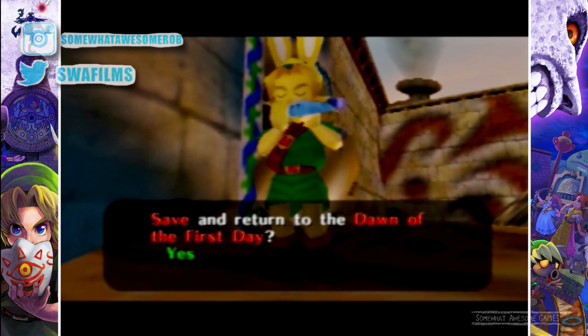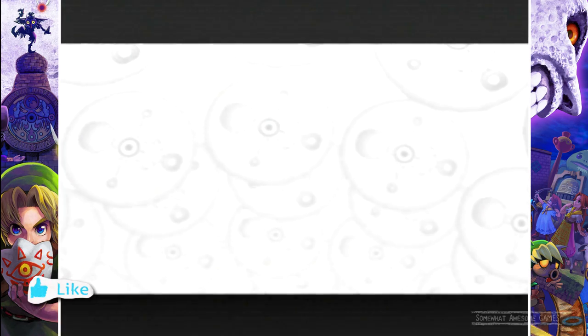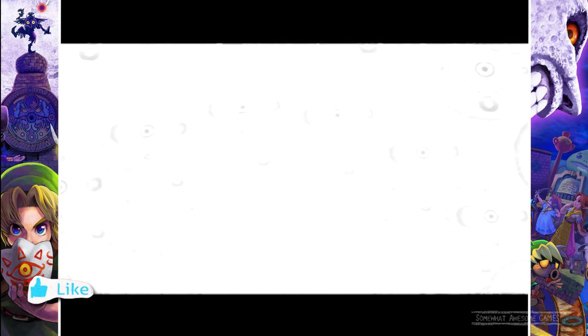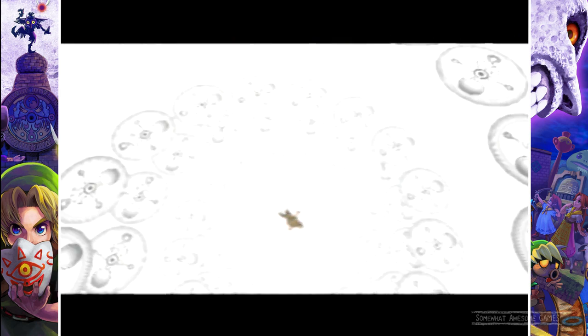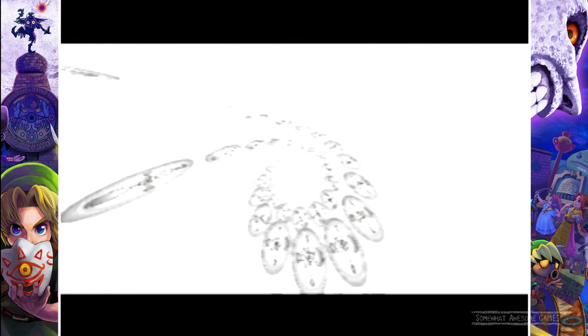Welcome to some awesome games, I'm Rob. We're playing The Legend of Zelda Majora's Mask. We're going to get the Romani Cow Mask and protect the ranch because it needs protecting, and little Link here is the only one who can do it.